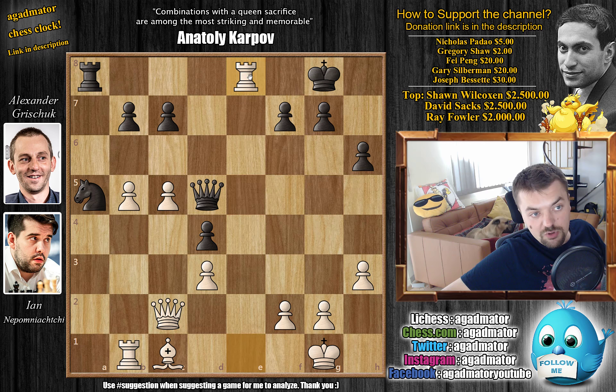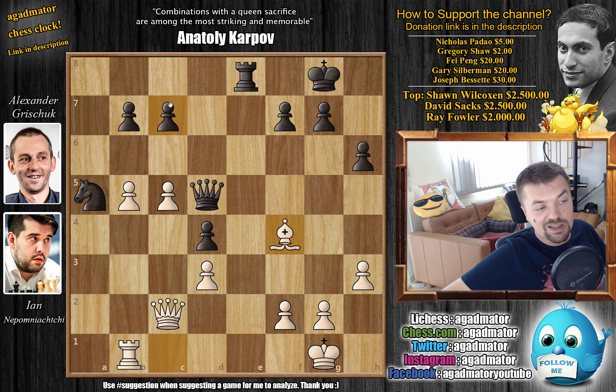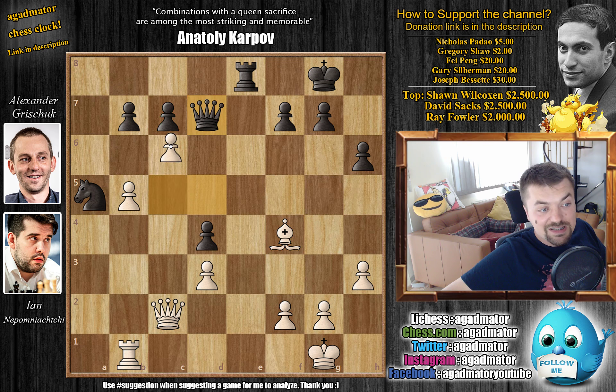Nepo played Rook captures on E8 with check, Rook captures on E8. Now comes a very nice move — feel free to pause the video and try to find this sneaky move by Nepo. For those of you who were able to find it, congratulations — you are an excellent player. For those who just want to enjoy the show, the move is Bishop to F4, attacking the C7 pawn. It's not all that easy to defend this pawn. One nice example: if Queen D7 just defending C7, then C6 comes, and if B captures on C6, Bishop back to D2 traps the Knight.